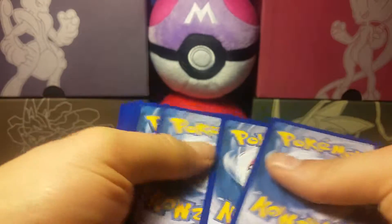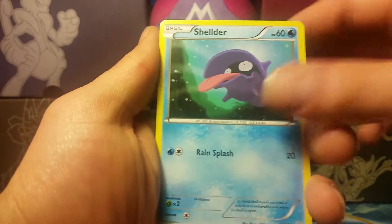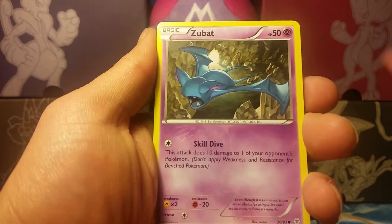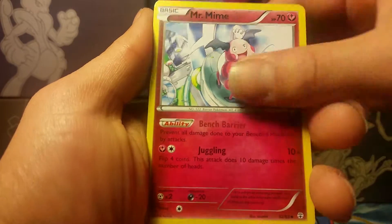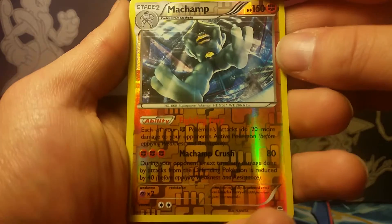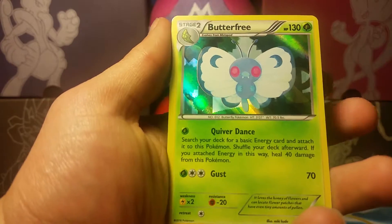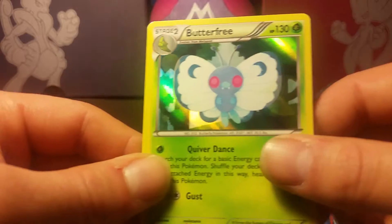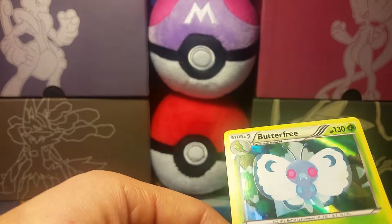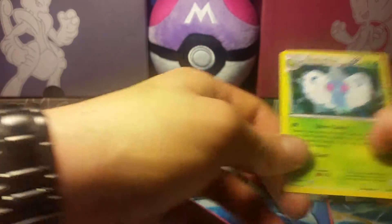Still looking for that Jolteon EX too. We have a Ponyta, Shellder, Fairy Energy, Zubat, Raichu, Mr. Mime, Red Card. Our reverse is a rare Machamp — that's usually a holo in this set. Our Radiant Collection is Altaria and our rare is a holo Butterfree — I'll sleeve that up. Two rares in one pack is pretty good.